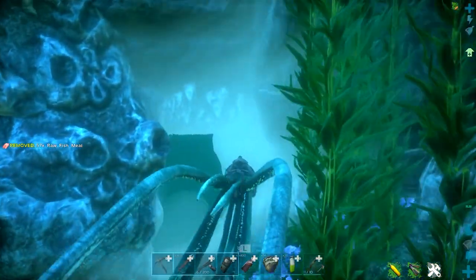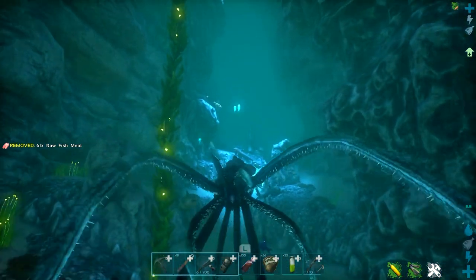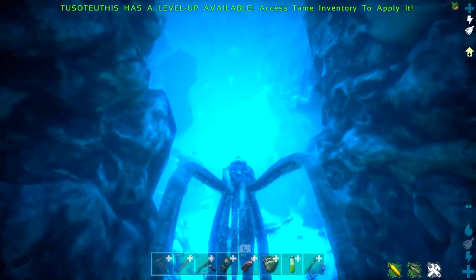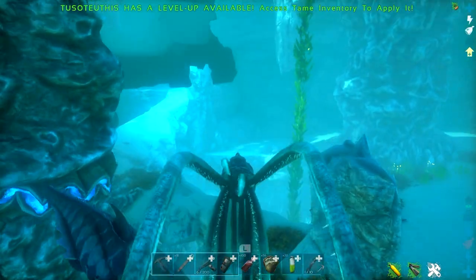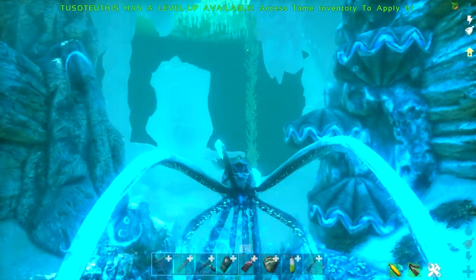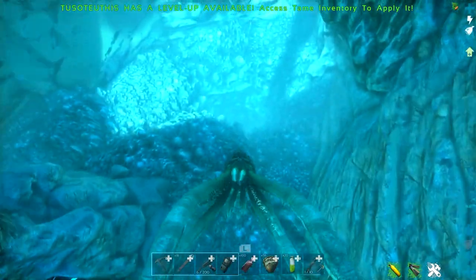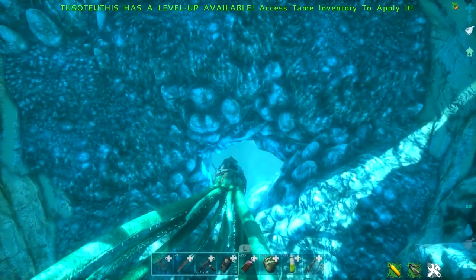Swim along the path going straight up until you reach a part where you go left — it'll be near some bridges. There are many dangerous creatures in here. You'll see an archway on the left — go over it and left again under another archway. Immediately to your right you'll see a thick column pillar, and behind it is a hole that goes further into the cave. The octopus doesn't fit here, so this is why I recommend a Basilosaurus.